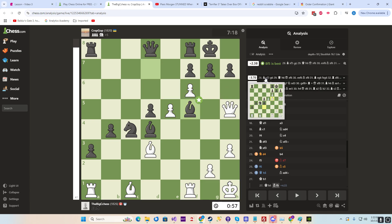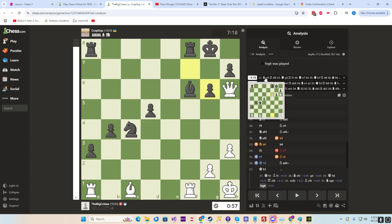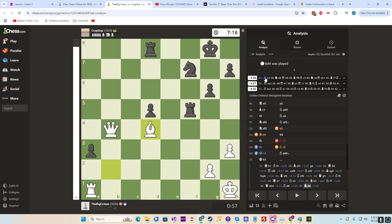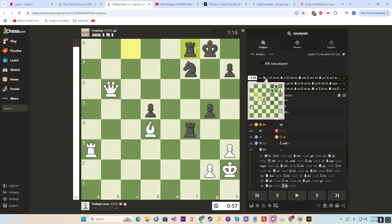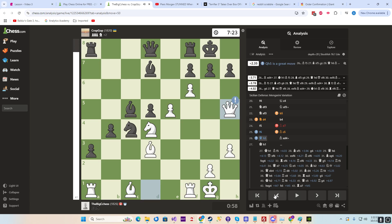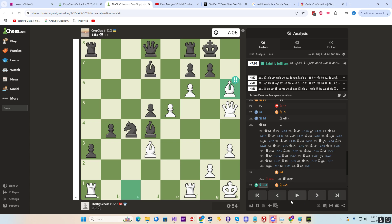His best move is F5, losing the queen. This would be — he's setting up a barricade. So we go back to queen h5. He pushes that, but we're already down a piece — why not go down two pieces with the sack of the bishop. Brilliance! Brilliance!